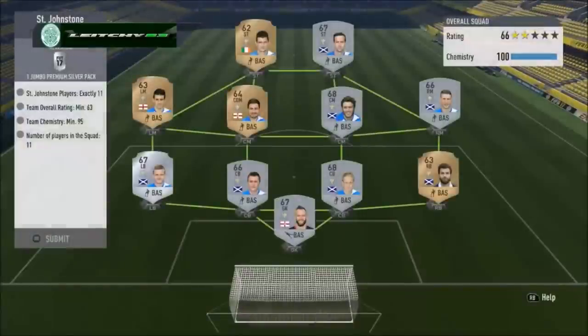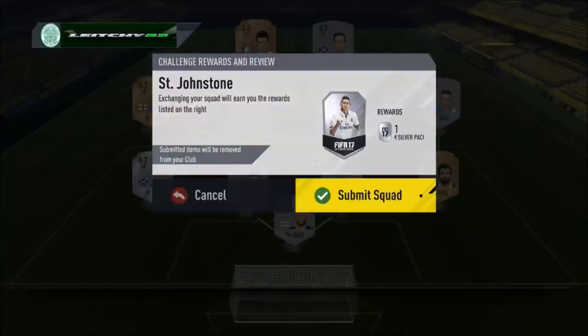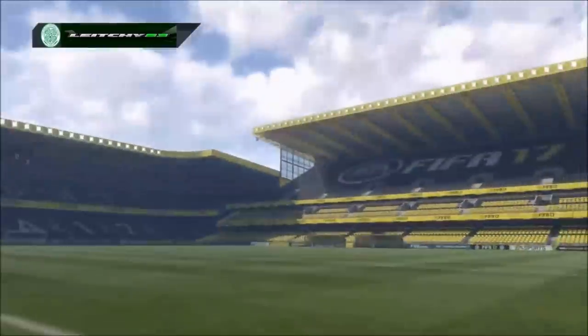Finally we are at St Johnstone, where you need 11 players, 63 rated, 95 chemistry. 11 players — pretty much easily done apart from a CDM out of position. Everybody else is where they should be and the team is more than enough rated. We submit once again and that gives us a Jumbo premium silver pack. They are all complete — easy peasy.